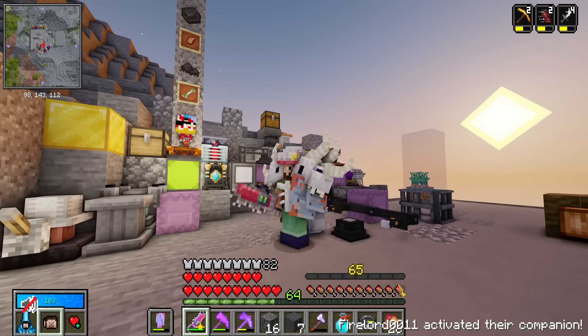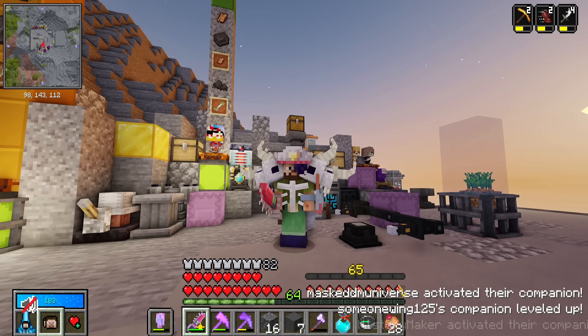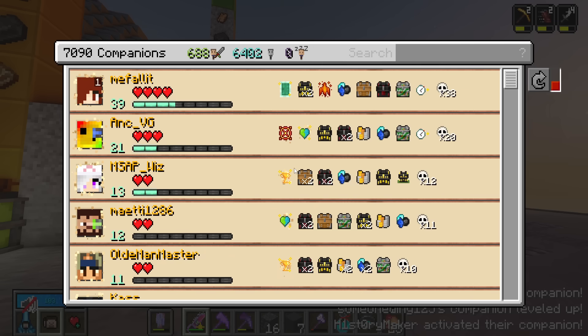Here is the update that's coming out for companions — very excited about this one. Right now we have a problem: the highest supporters are also the most dangerous. When we designed this, we didn't expect anyone to ever become level 39.